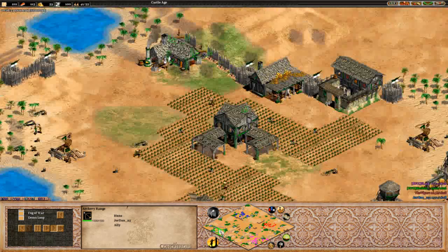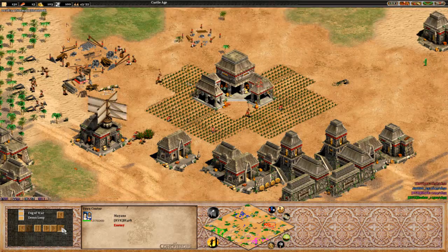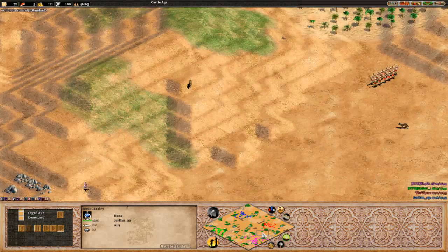Jordan going up to a third archery range while Hassan is still only on two. Looks like they're both going up to castle trying to get those cavalry archers out. Right now we're in a bit of a stalemate - no one's really attacking. Saying that, Jordan's looking to get aggressive right now. Looks like he's just going to go scout out his opponent, and Viper's moving across the map with some crossbows.